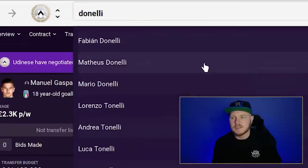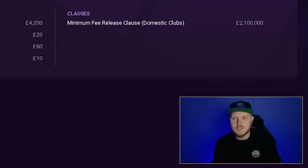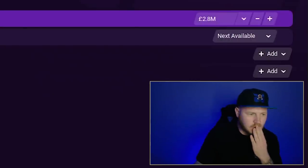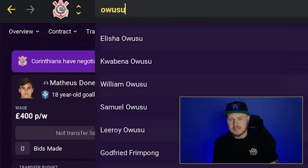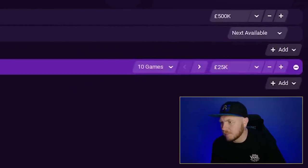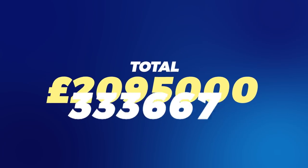There's a young Brazilian — Mateus Danelli, 18, at Corinthians. He has a 2.1M domestic release clause but they want 2.8 million outright — no good. Then I found Roméo-Jayden Owusu-Aduro from the Dutch league. He has a dashing smile and the hearts of all of us already. We got him for 600k — confirmed.